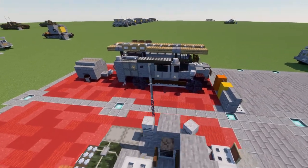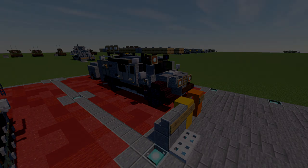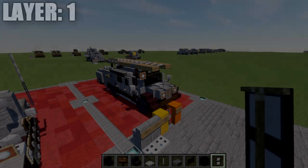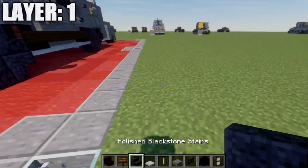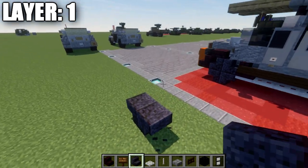Overall, a pretty cool little vehicle — should be a fun one to add to your bases and all that. Without further ado, let's go ahead and move into the tutorial by beginning with our first layer. Going ahead and moving into our first layer, we start with layer one.